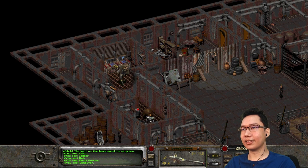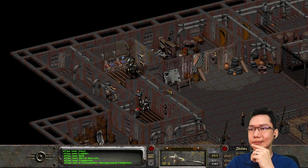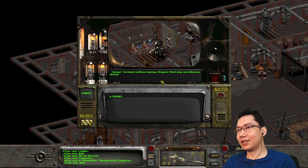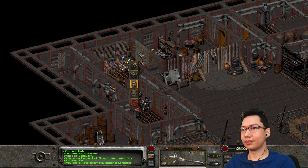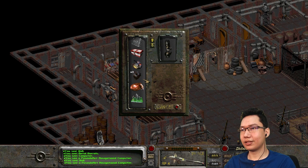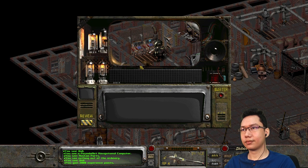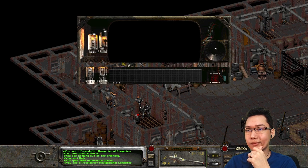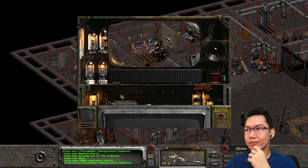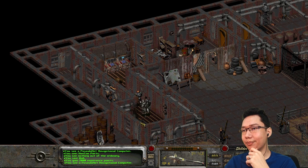This is the navigational computer — the Poseidonet navigational computer. Terminal malfunctioning, requires NavComp installation. Can I use the NavComp part? This one. Navigational computer online. Log off. I gain another 2,000 experience points. Now we've got to go find Badger as well.